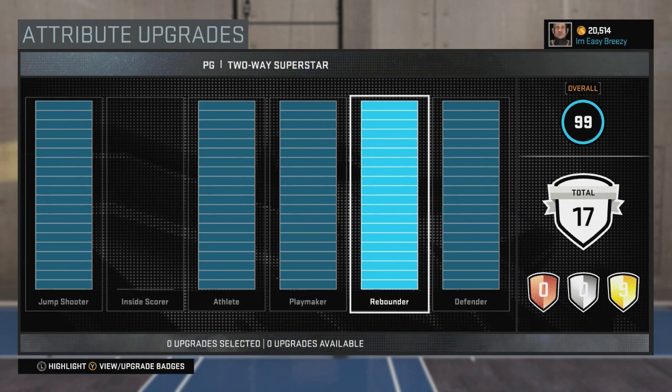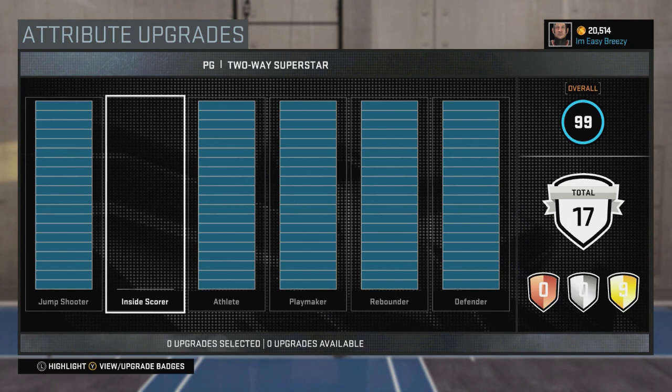Everything's maxed out except inside scoring, just because you need that rebounding. You guys don't understand — you guys play twos. All you have to do is let your center shoot, you get the rebound, because it's much easier to grab a rebound over a point guard than over a center. Centers versus centers is more 50-50, but point guard versus point guard is more on you because you guys have the rebound. Yeah, that's a really big tip — let your center shoot. My inside scoring has none because inside scoring is broken. I've hit many contact layups with no inside scoring — it's crazy.